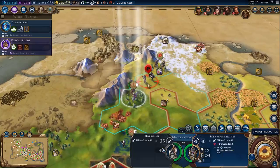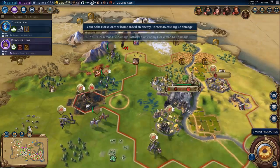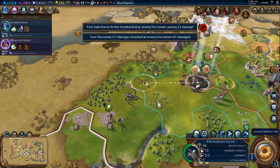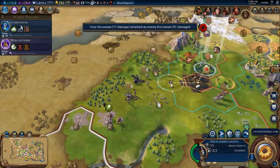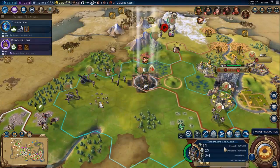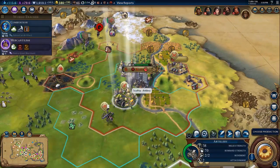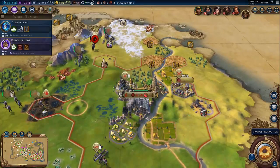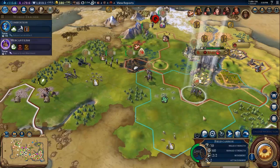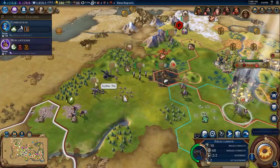There must be a camp right here — I'm gonna have to go and check and see if there is a camp over there. Let's bring him there and then upgrade to a field cannon as well — beautiful. These field cannons are going to go and take out these barbarians. We've got the cavalry with movement of five, which is really cool.